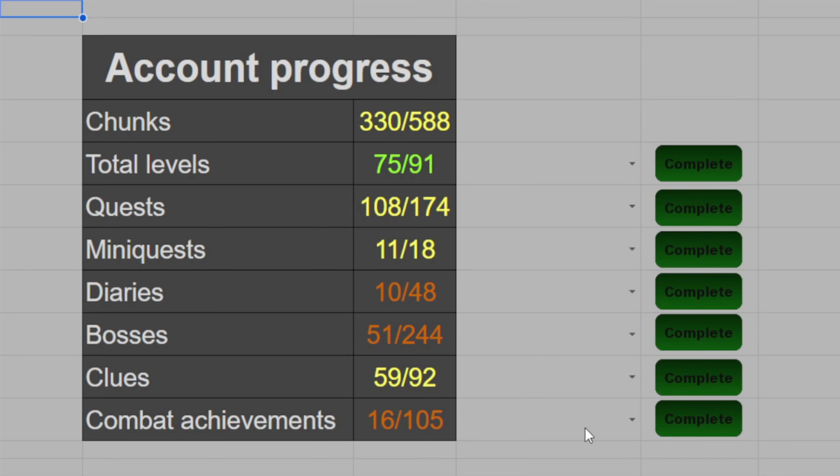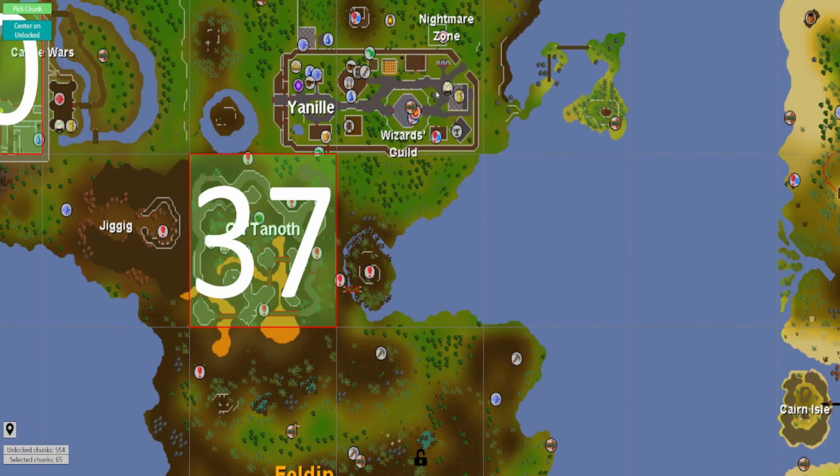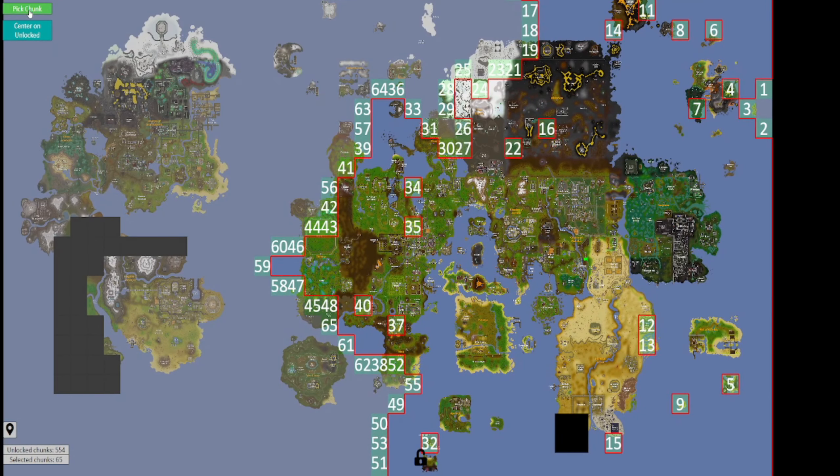It was definitely worth it to go for another couple of barrows runs - that Dharok's greataxe will bring us a lot of joy. But for now, we have completed our next combat achievement task by completing 85 combat tasks. Let's complete it on our spreadsheet as well. That was our 17th combat achievement task and our 331st chunk that has been unlocked. And then back to the map - last chunk we unlocked was the eastern chunk to Guthanoth. Doesn't really unlock many things as everything around it was already unlocked or unlockable, and it was also one of the fairly solitary chunks we have left on our map.